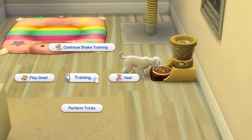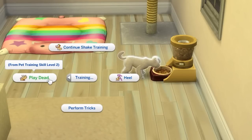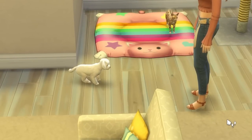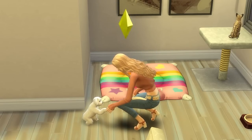At level two, you'll also be able to teach your dog to heel, shake, and play dead. Once your pet has learned a trick or command, it will move from the training to the trained commands section, and you can have your pet perform them at any time.